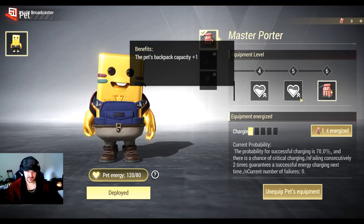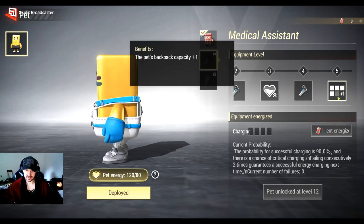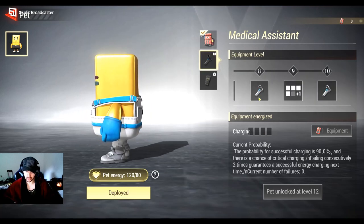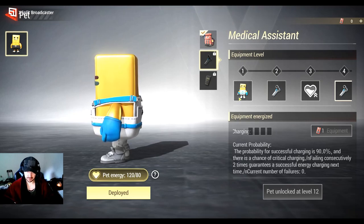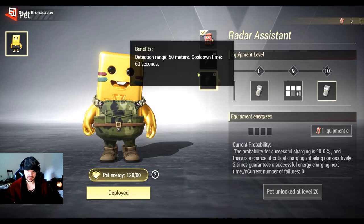Once you manage to grind all this up, you get backpack capacity you can't take out of a raid. Then maybe it unlocks free bandages — not even a med kit, just bandages, limited a couple times per turn. And at the very top, if you grind through all these charging things, weeks and weeks of cash points and failures, what do you get? Bandages, backpack capacity, and maybe a free radar once every two minutes.